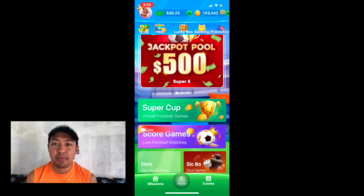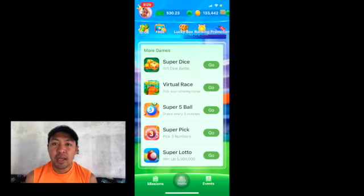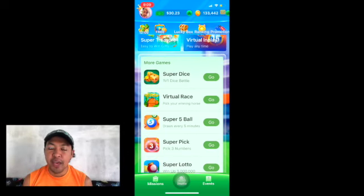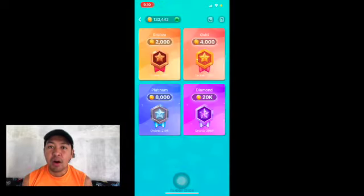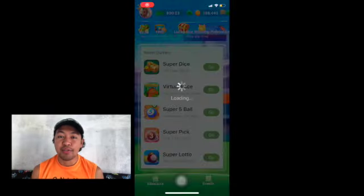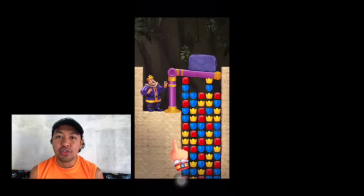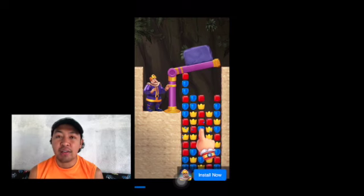I actually won some money here and then just have to close that. As you can see in the interface, there are a lot of game options. You can choose from those options to play. The coins that you win from the game are also the coins you use for playing the mission. Now let's take a look at the other features of the game. There is what we call a lucky box or lucky draw. When you click the lucky draw, you will be directed to an advertisement.